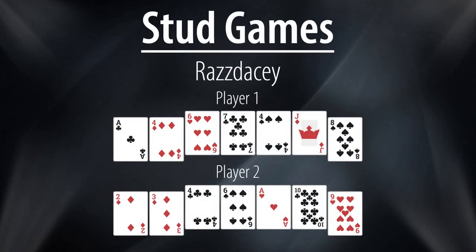Razdaci is basically the stud version of Badaci and is a split pot game that awards half the pot to the lowest hand like in Razz, and the other half to the best badugi hand — a four card hand with no equal ranks or suits, with the best hand being ace, two, three, four rainbow. In this example, player one has an eight low and an eight badugi using his eight of spades, six of hearts, four of diamonds and ace of clubs. Player two has a six low and a six badugi with his six of spades, four of clubs, two of diamonds and ace of hearts. With player two making a six-six, he will scoop the entire pot.